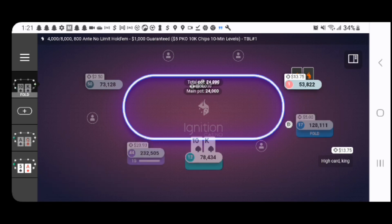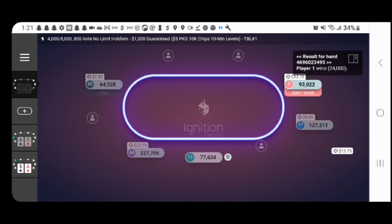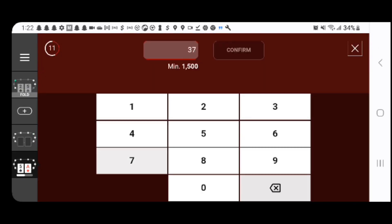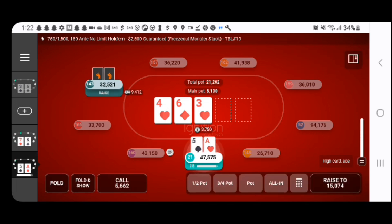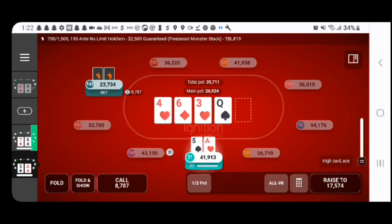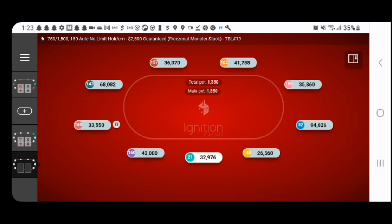Next hand coming out of the $20 freeze-out monster stack — Ace-5 off. In later position, we're going to try and steal with our unsuited Ace-X hands. We're going to flop an open-ender with the Ace of Hearts, so we definitely have to bet that flop. But we're going to get a raise, and I called — there are a lot of good turns. He bets again about a third on the turn, and yeah we call. A lot of our stack has been put in the middle, and we did not hit. Not lucky.